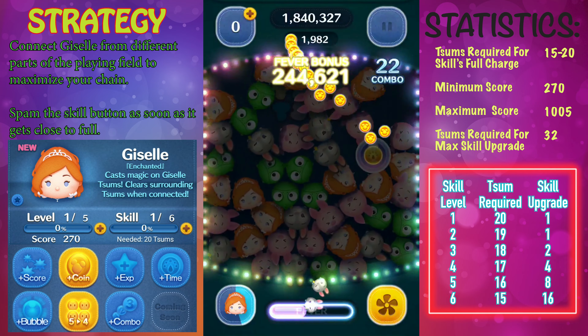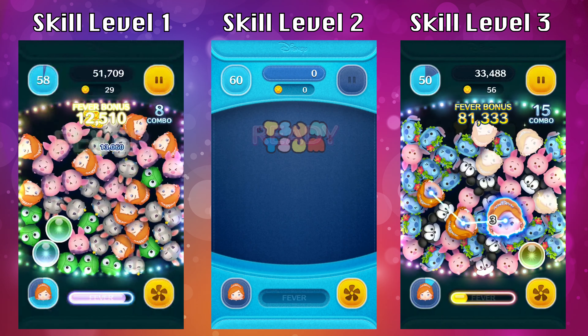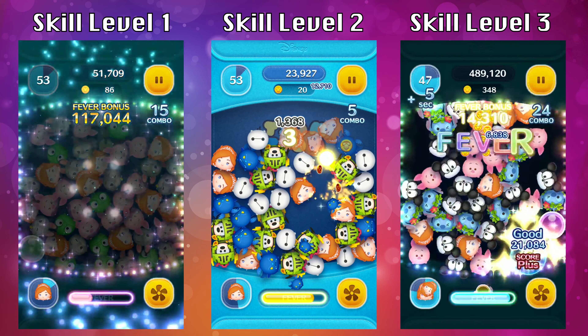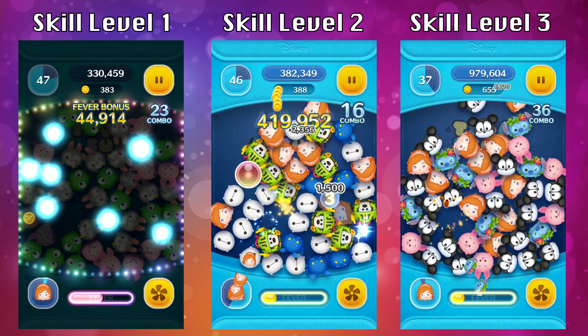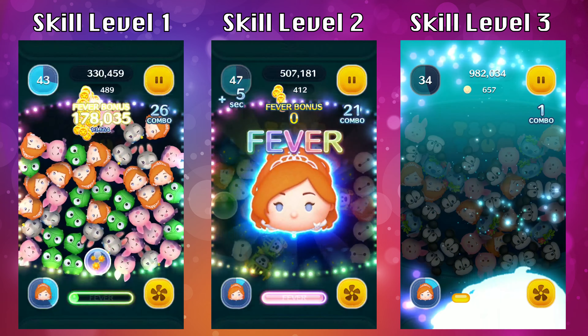Now let's do a side-by-side comparison. When you are using Giselle, what you want to do is try to connect Giselles that are in different areas of the screen. By doing that you'll be able to get a long chain because you're going to clear a majority of the screen. The more you clear on the screen, the longer the chain is going to be, and when your chains are longer that also means you're going to get more coins and a higher score. So try to connect as many Giselles as possible.